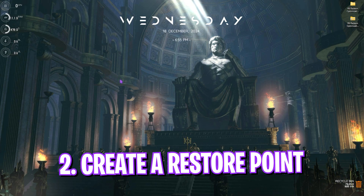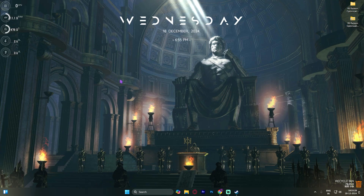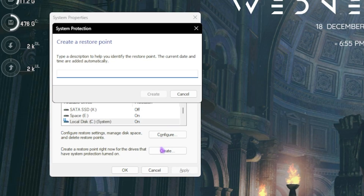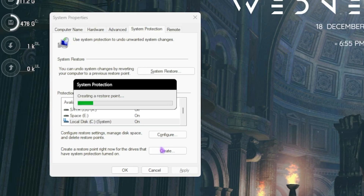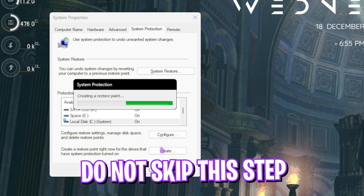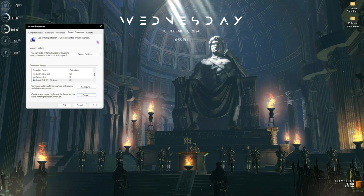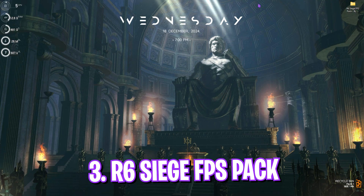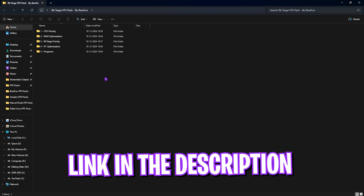Step number two is creating a restore point. Search for 'Create a restore point' on your PC, click on Local Disk C, click Create, and name it 'Rainbow6' so you can remember it. I highly recommend you don't skip this step — it lets you restore all your settings back to normal without any data loss. Once done, click Close.